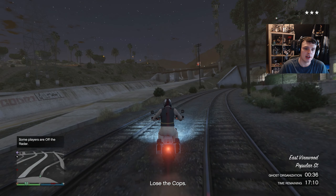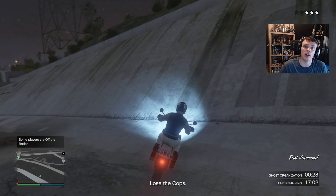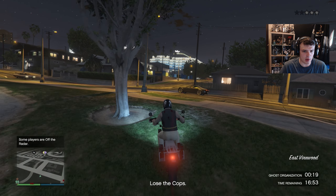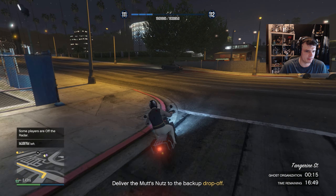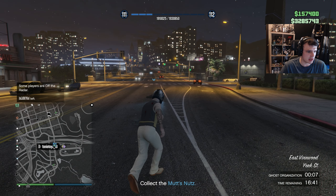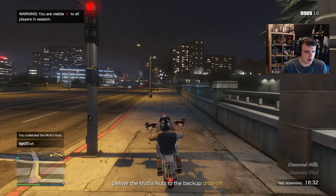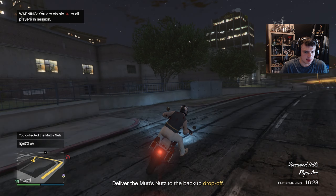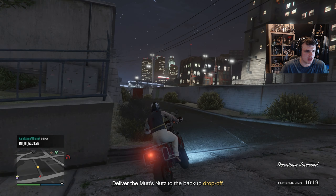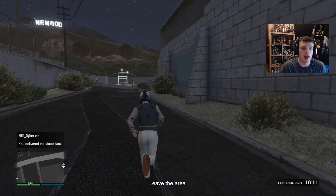Rockstar needs to nerf it so every single business is one sell vehicle — even if the biker business has five drops, it should all be one vehicle. One plane, one trash truck, one post-ops van — just one. That would really help the MC businesses and the bunker businesses. We're back on the radar near the casino, but luckily there's no one around and our drop is very close. We're going to make this drop, leave the area, and then we should hopefully get $150,000. Easy money.